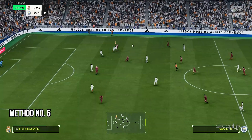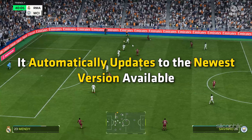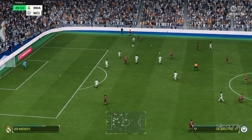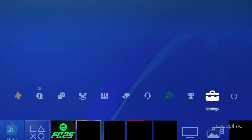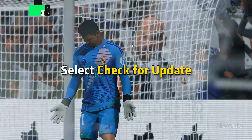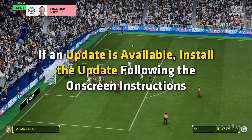Method 5: Update the Game. When you start a game or app, it automatically updates to the newest version available. But you can also check manually. Highlight the FC25 thumbnail on your home screen and press the Options button. Select Check for Update. If an update is available, install it following the on-screen instructions.